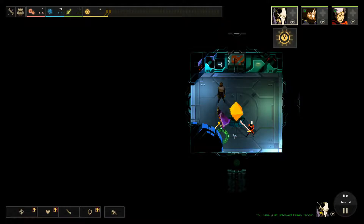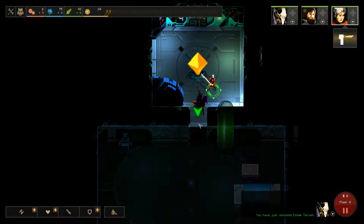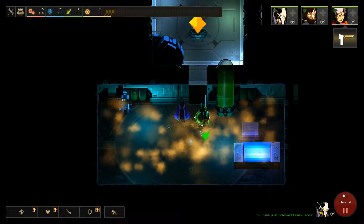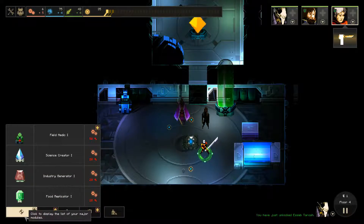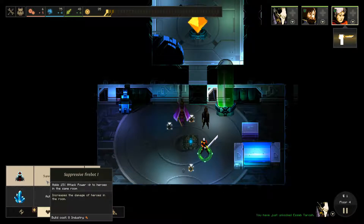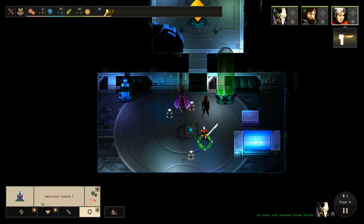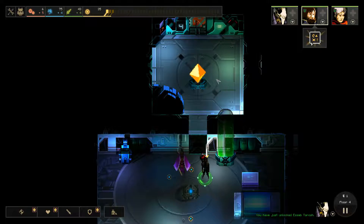Okay, now I don't necessarily care if you die or live — I mean, I obviously do. There's a little fish. This, my friends, has no business being here. I'm gonna stun and reduce the movement. I feel super dumb — what I thought was slowing, because I had this thing, was actually a damage boost for me. That explains why it was worthless.